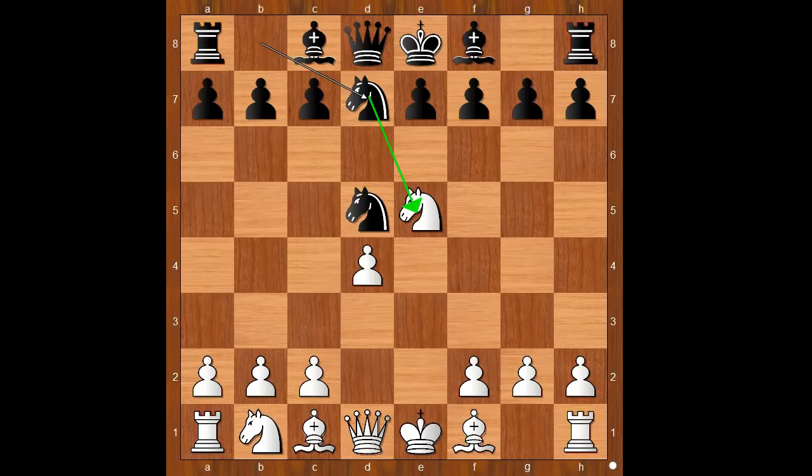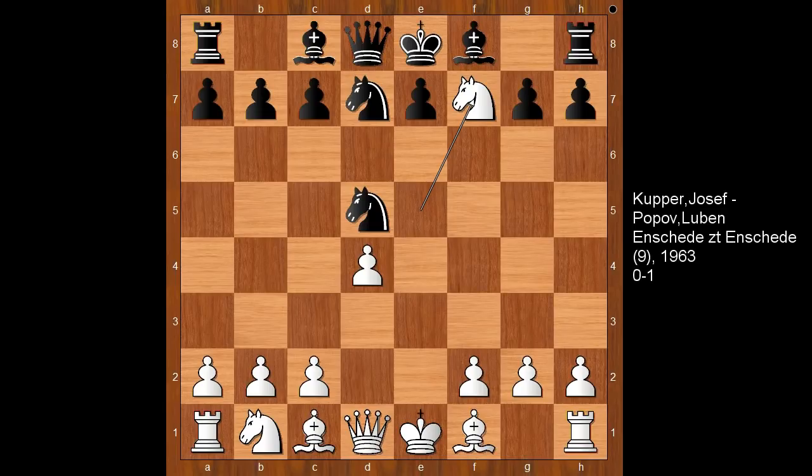White to move. What would you do in this position if you had the white pieces? Fischer played knight takes pawn on f7 — kaboom! This move was seen for the first time in the game Koopa-Popov in 1963, three years before this game, and white lost that game.